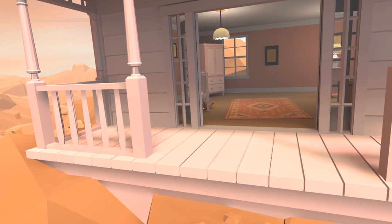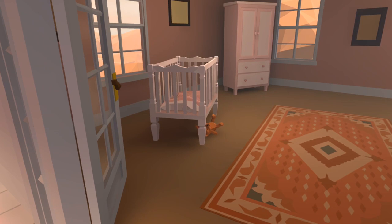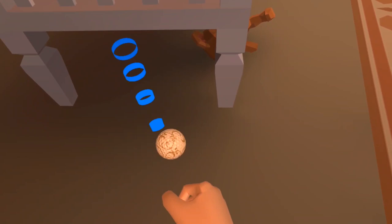For our first ball, you want to turn back from the tee box and look towards the bedroom that is the beginning of this course. Just underneath the crib next to the teddy bear is our very first ball.